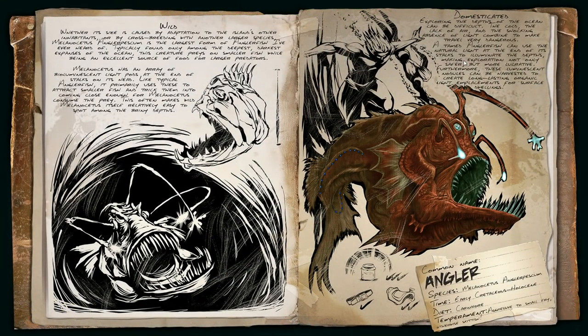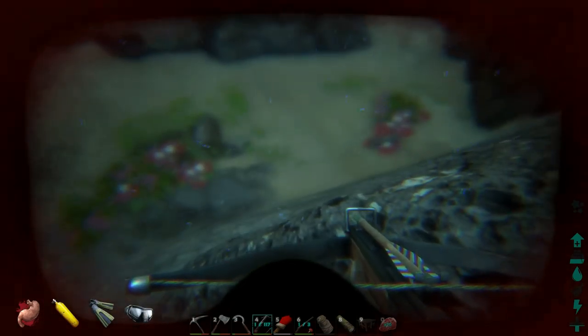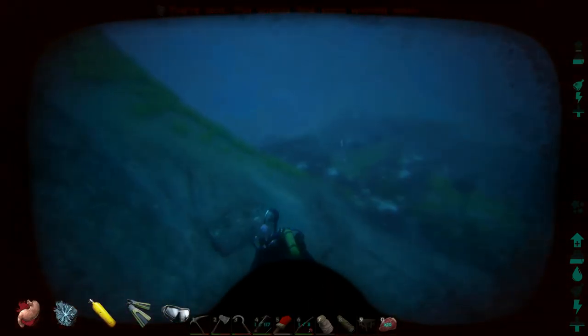And there we go — we have the anglerfish. Exploring the depths of the ocean can be difficult. The cold, the lack of air, and the shocking absence of light combine to make travel very dangerous. A tamed anglerfish can use the natural light at the end of its stalks to illuminate the depths, making exploration not only safer but more lucrative. Furthermore, it talks about how you can cut off its thing and use it. It's apparently aggressive to small fry, otherwise skittish. I disagree with that, as it has tried to kill Moss.